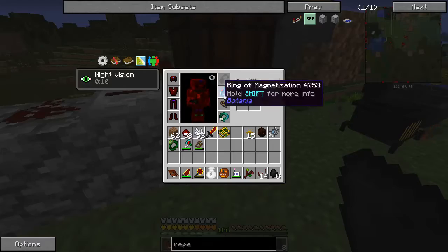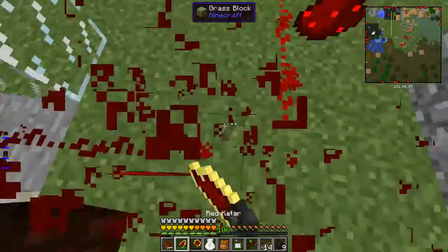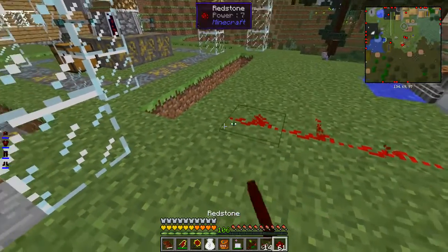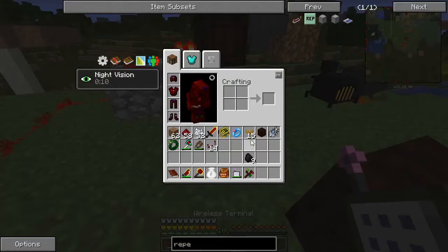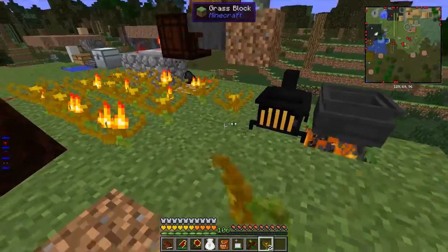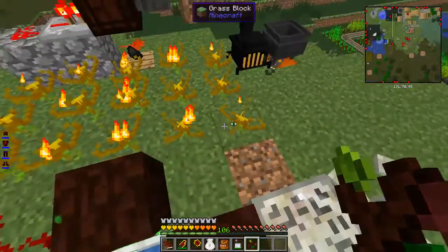It's gonna keep dropping because I have my ring of magnetization on. What if I did this - how much redstone was that? One, two, three, four - yeah, four. This is the same because I've already made 15 end of flames, and I'm gonna place them like this.